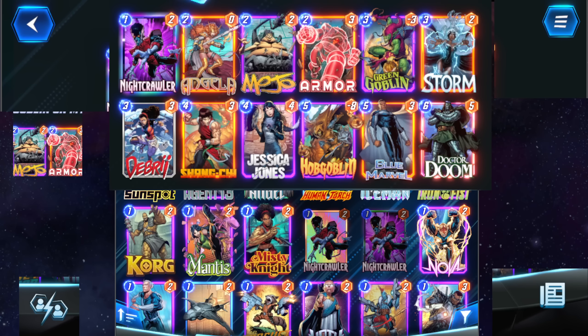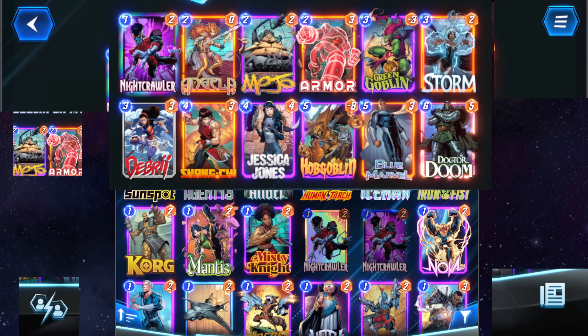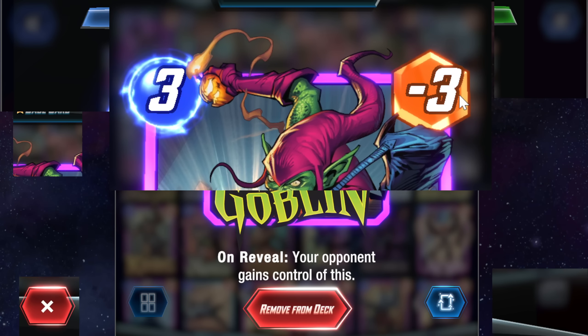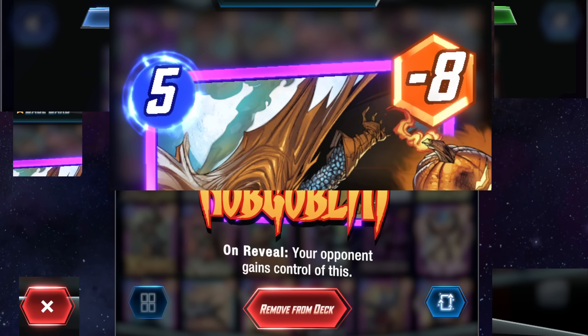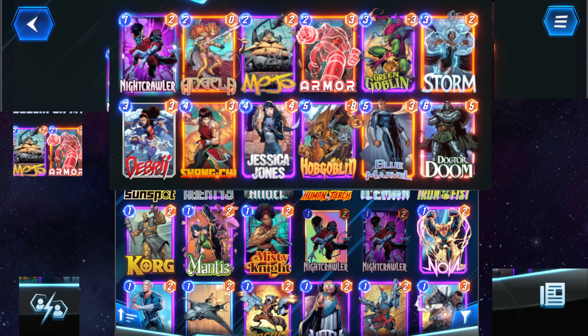I call this deck 'Goblin on my Deck' because it runs Green Goblin and Hobgoblin. Green Goblin is 3 energy, negative 3 power — on Reveal your opponent gains control of this. Same with Hobgoblin, just 5 energy, negative 8 power. This deck is absolutely disgusting. You could sort of call it a control deck, but it's more of like a butthead deck — you just basically mess with your opponents.